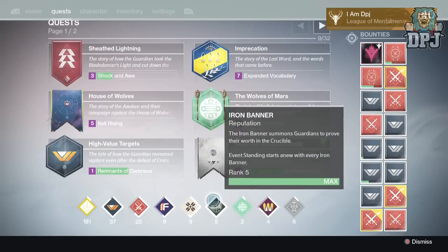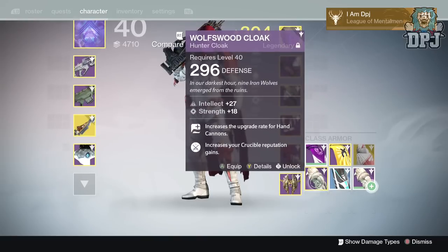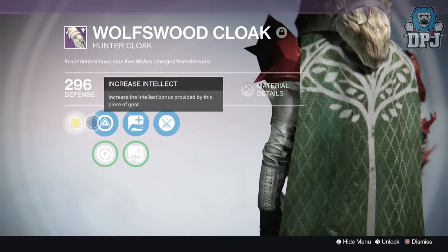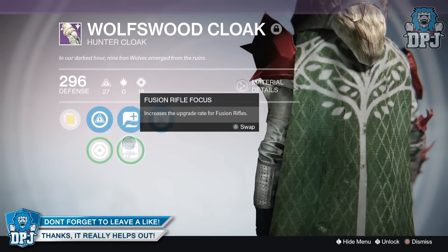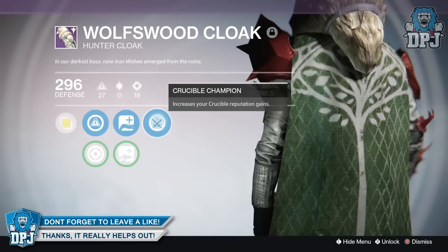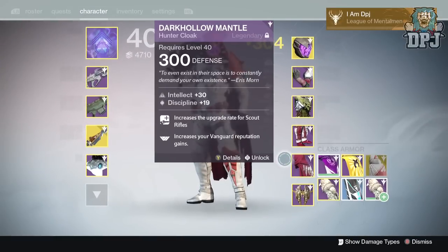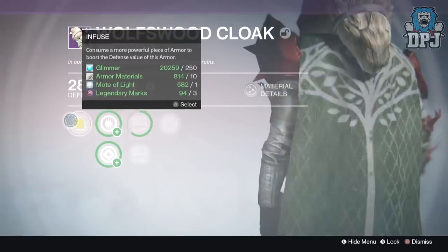On my Hunter, who was the main character I ran the Iron Banner with earlier in the week, I did get some loot drops. I really wanted that Hunter cloak — it looks absolutely insane — and I didn't just get one drop, I got two, as you can see on screen. One offering 296 defense and the other offering 288. I'll keep the higher defense version and work it up to the top light level.